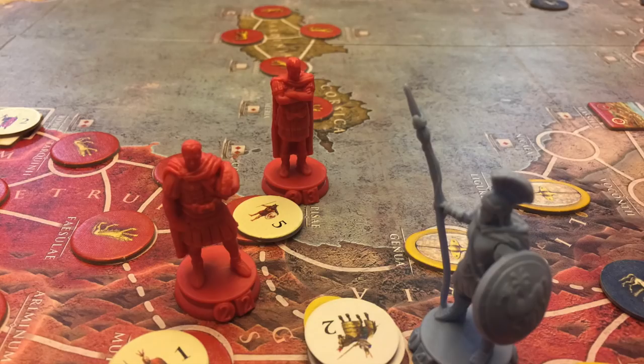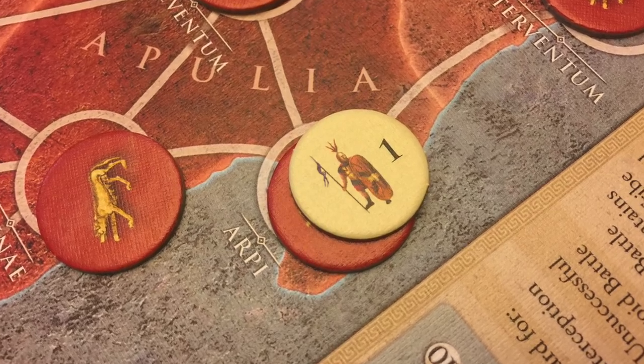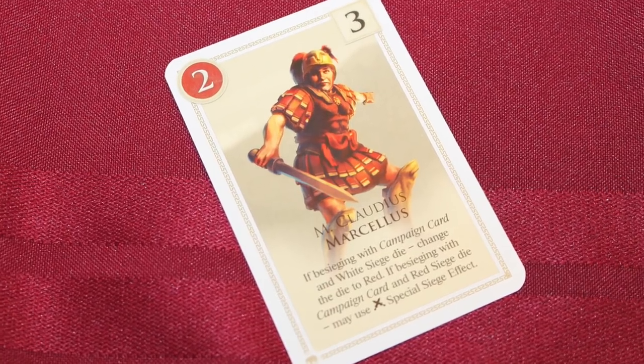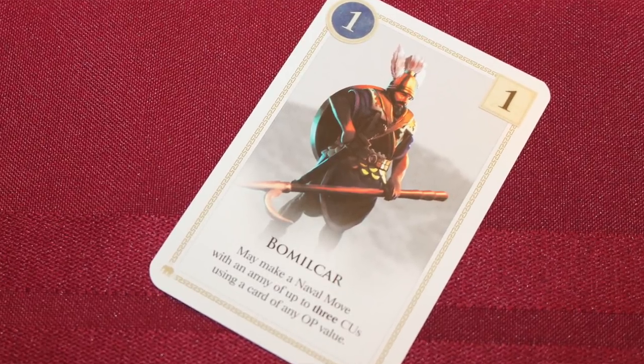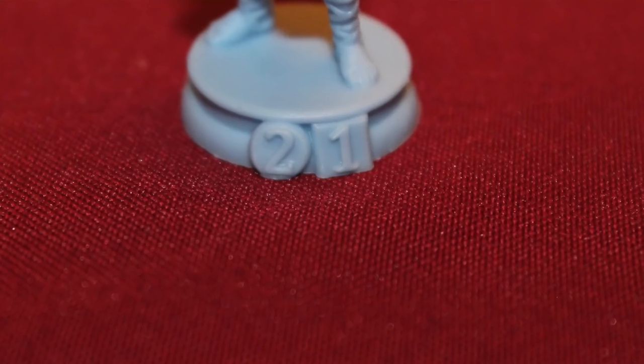Essentially, each side is going to have a number of generals, usually around three, and they're going to have combat units with them. The combat units are little tokens with numbers on them that you place next to your commanders, your generals. You also have a corresponding general card next to you so you can see who the generals are. Your generals have different stats: a strategy rating and a battle rating, both of which are very important in the game.